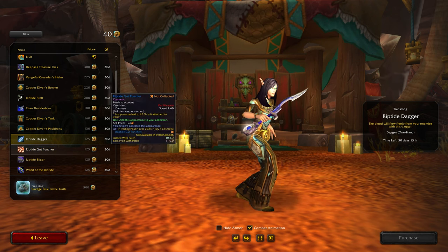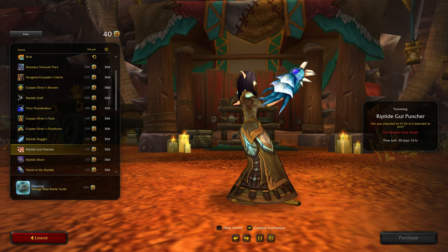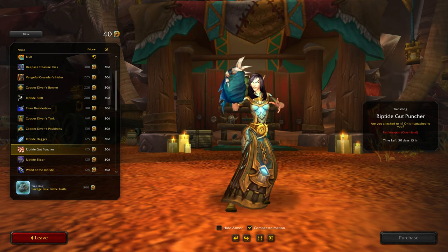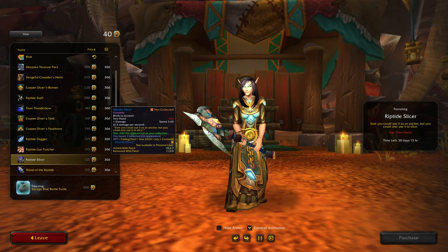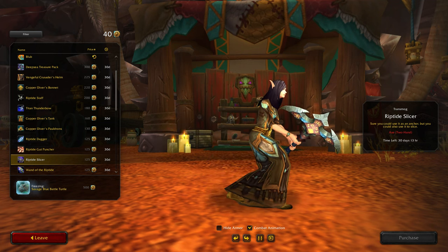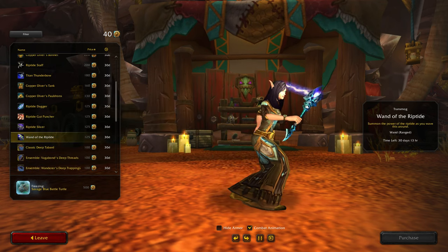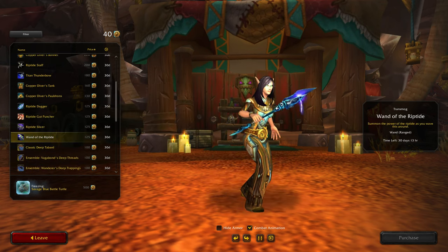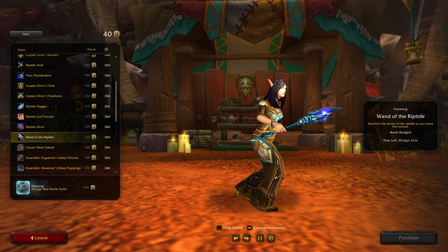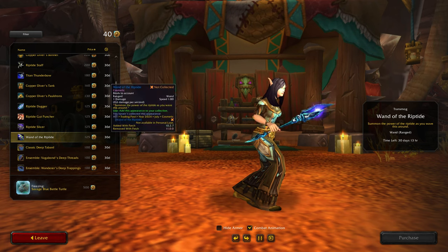I don't see myself getting that one though. Whoa - Riptide Gut Puncher. That's okay. Riptide Slicer. It's okay. Oh, a wand. I don't know about that one either. I have a lot of wands that I like. It's not bad, but it does suit the theme.